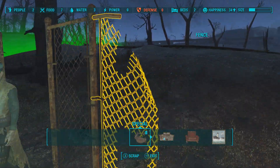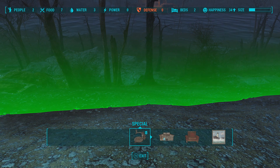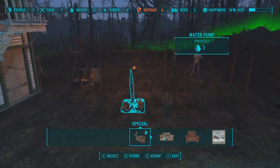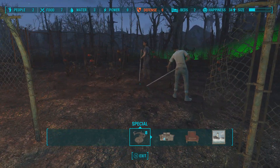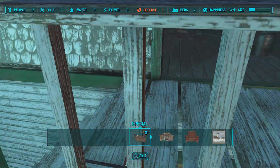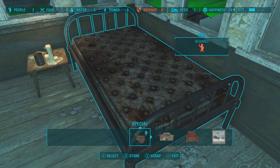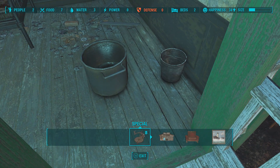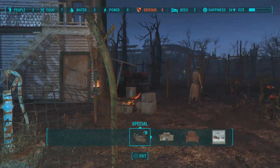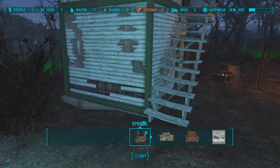This place gets attacked from a few different directions — I wanna say from that direction, that direction, and out back. I don't think there's an attack point over here, but I plan on keeping this location fairly small. I'll replace the fence; these will be the only two people here, and I'll just set up some defenses. They've already got their room. Look at that — I actually can get rid of their beds; maybe I'll give them some new beds and make this place a little bit nicer. Maybe I'll give them a little outhouse out back as well.